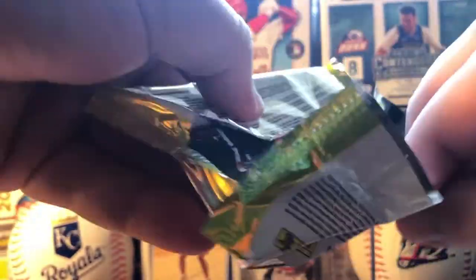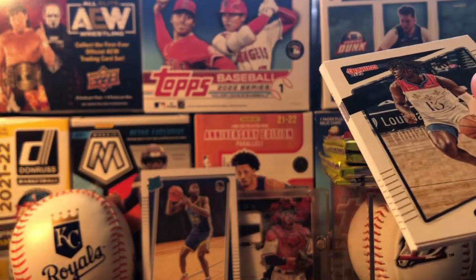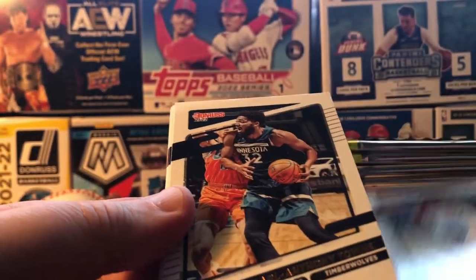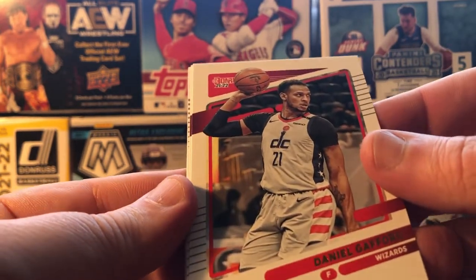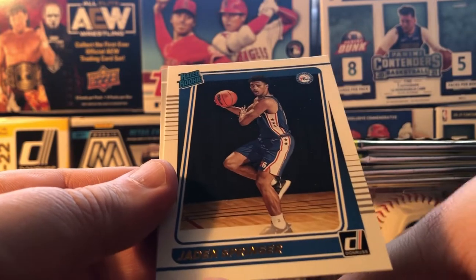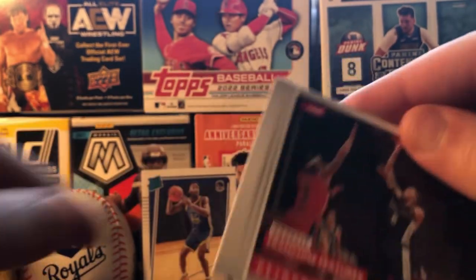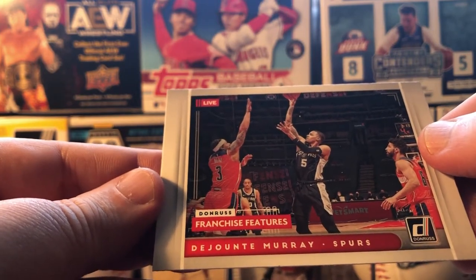Cool cards. Like I said, not going to be outrageous in what you get. You want the purple — anything numbered is going to be good to get. Towns, George, Hampton. Daniel Gafford — there we go, former Razorback! Springer, a nice Rated Rookie. And Franchise Features insert — cool, nice little insert there. Not as flashy as some others but still pretty cool.